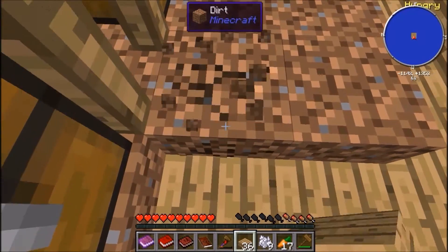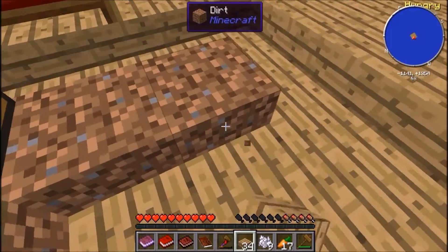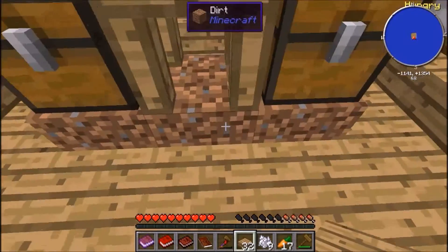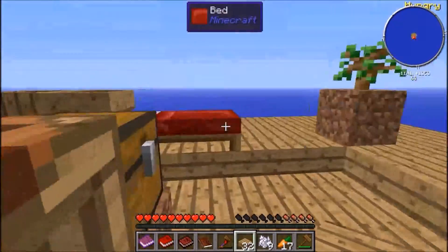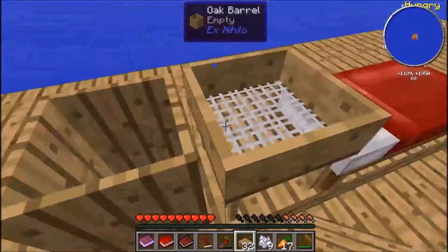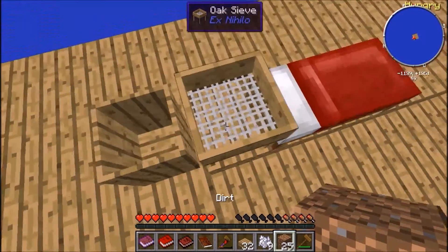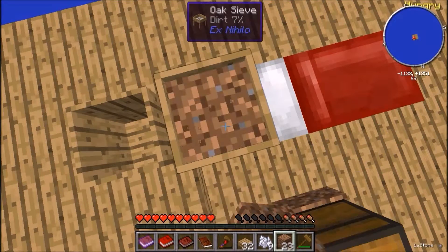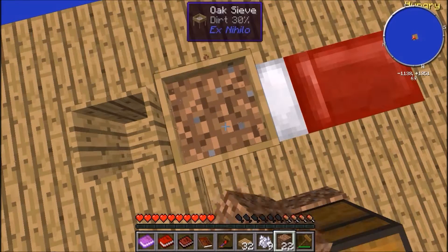We'll use this dirt now to try and complete the next challenge, and we'll leave those for the time being. So let's sift some dirt — now we've got plenty of dirt we should be able to create plenty of cobblestone.